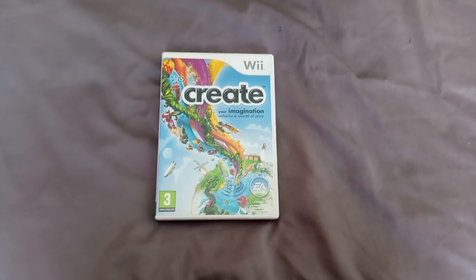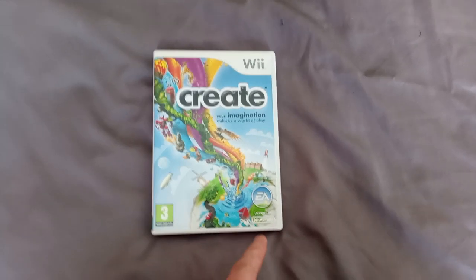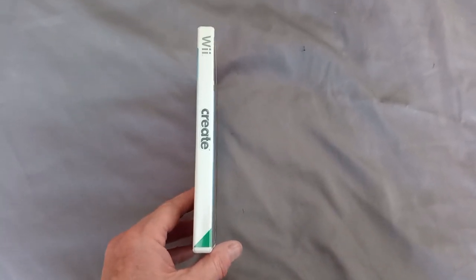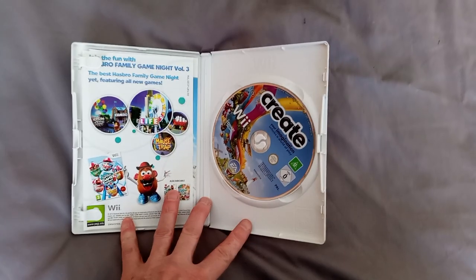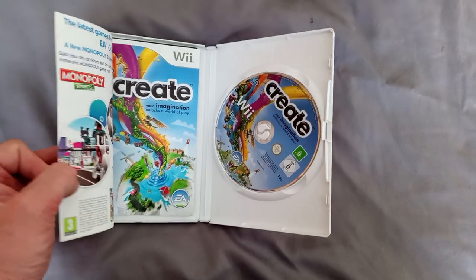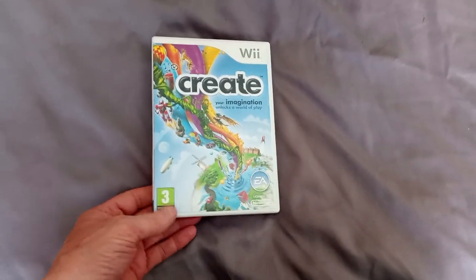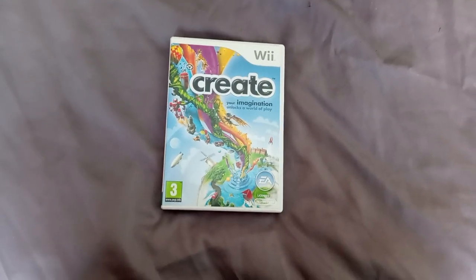Hello everyone, welcome to the channel. Today's game is Create on the PAL UK platform, with the white Nintendo logo and the white there on the green background, and the green triangle and the spine and the back — that's the back and this is the inside. I have done the European version of this, so that's the beautiful girl right there. Done the European version. This is Create for the Wii on PAL UK.